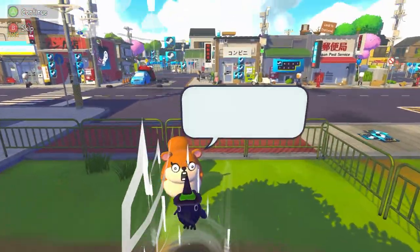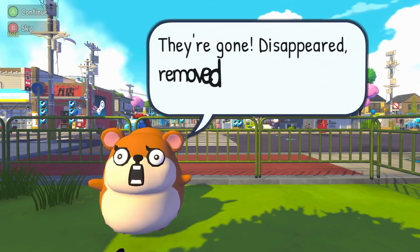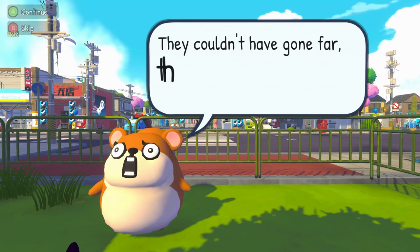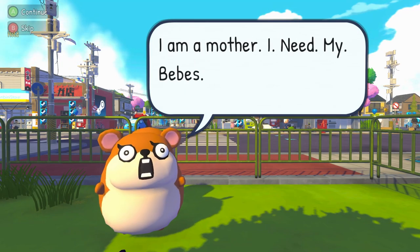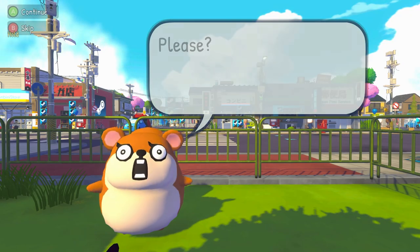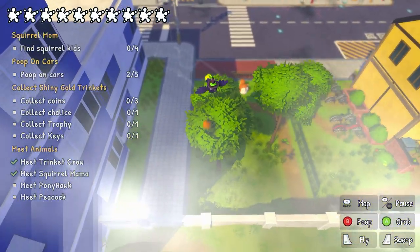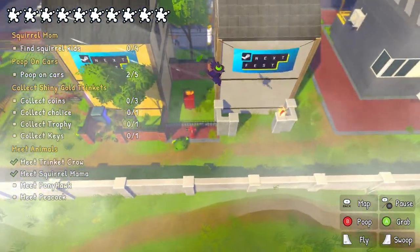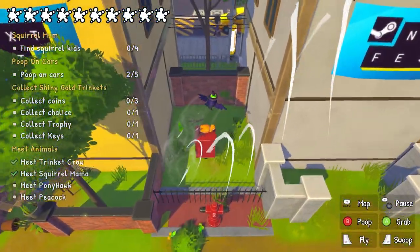What do you want? NPC calls out: 'B-b-b-babies! They've gone, disappeared, removed, un-existed! They probably just ran away — couldn't have gone far, must be somewhere around here. Will you bring them back? I'm a mother, I need my babies, please!' Are you going to eat them? Ooh what is that — oh there's one there, gotcha!